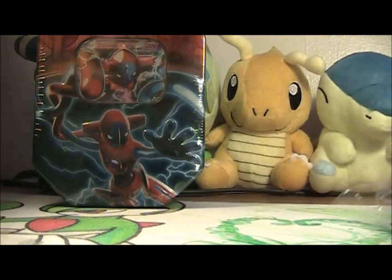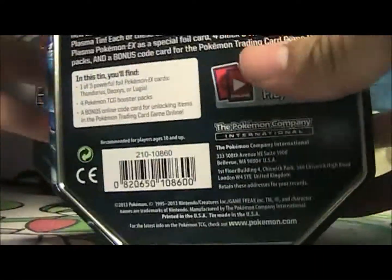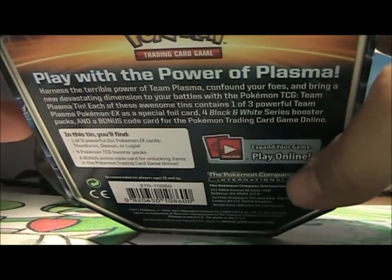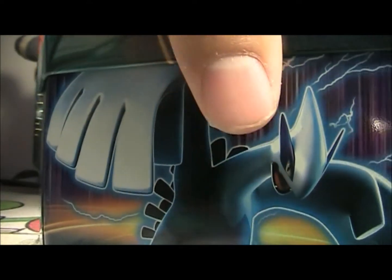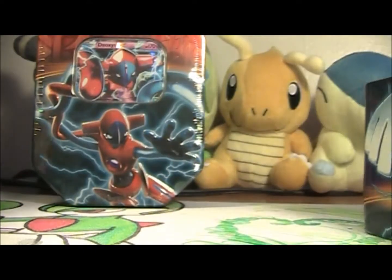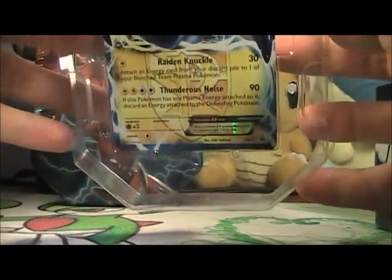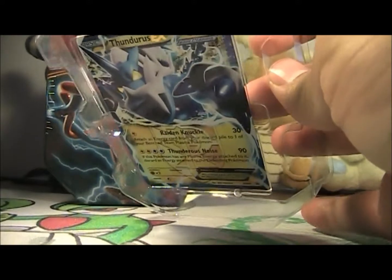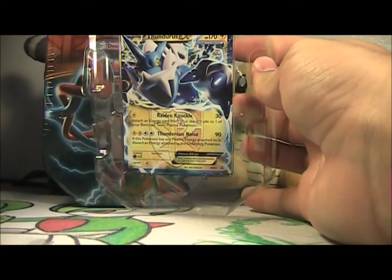So it's pretty cool. First we'll take a look at the actual tin artwork. I've got the Thunderous, awesome looking Lugia, Pokemon sign, another Thunderous, and my front's Deoxys, and then there's the back if you want to read that. So let's get into this and open it up. The first thing you get is a Thunderous card - Thunderous EX, which is really cool.